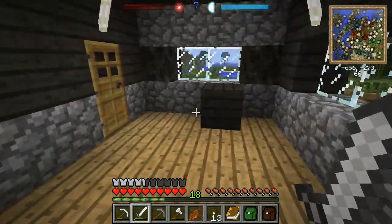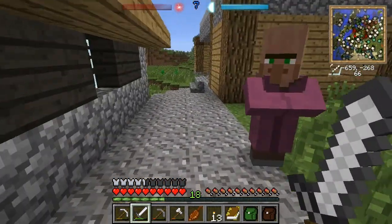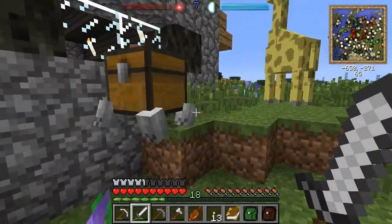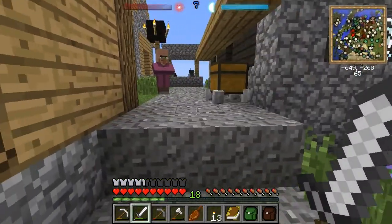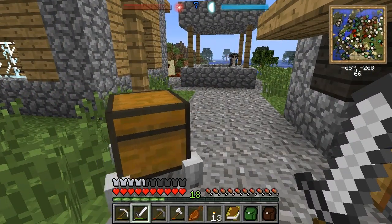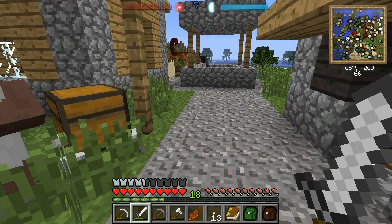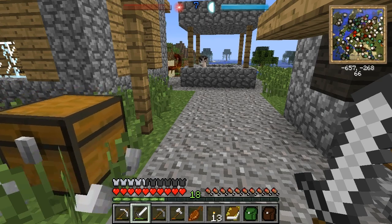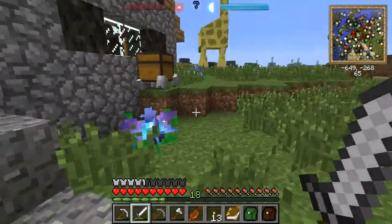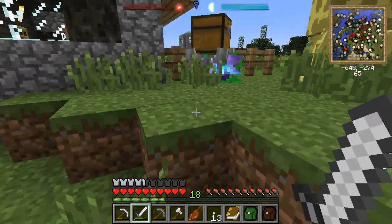OK, the village is pretty well plundered, and that's about all I've got time for today. Me and my little friend will probably hole up here for the night. I should mention this chest golem is from Father Toast's Utility Mobs. You can put that skeleton skull on quite a range of different blocks — vanilla blocks like furnaces. There are about six of them, but I think this one's the most useful. I don't really see the need for a walking furnace.